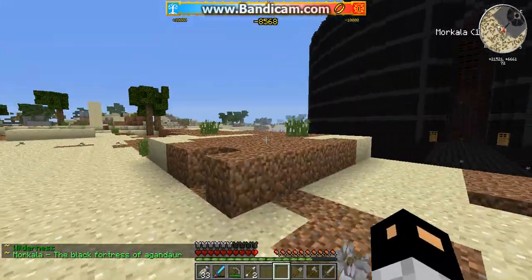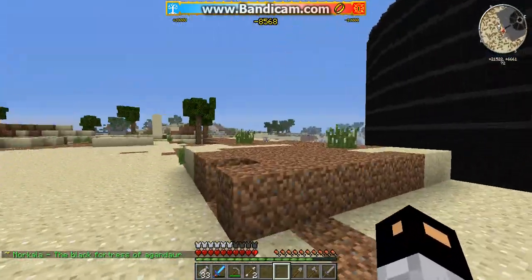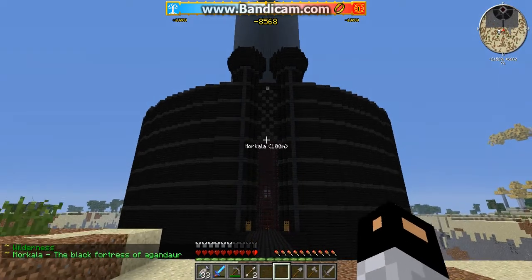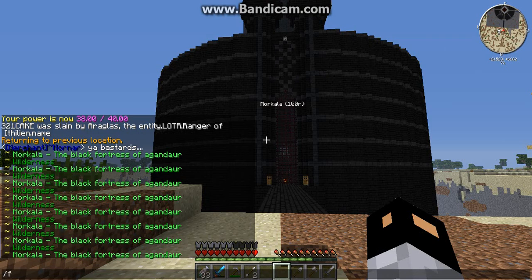So here we're looking at my newest build, which is Morcala, which in Black Speech means the Black Fortress. I also need to change the description of my faction, because it's using my old name.